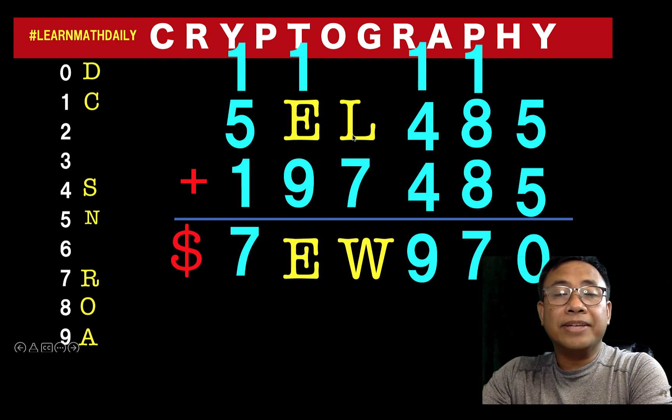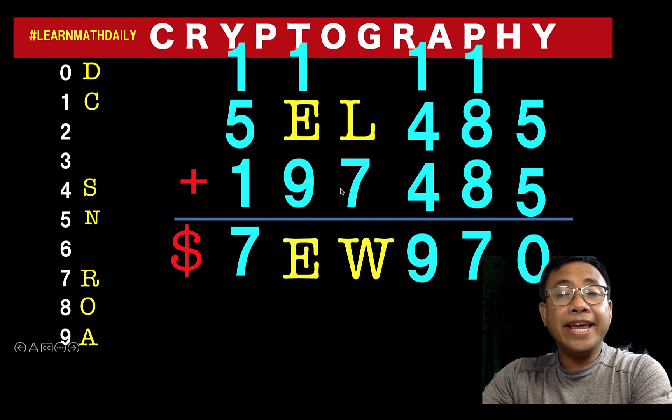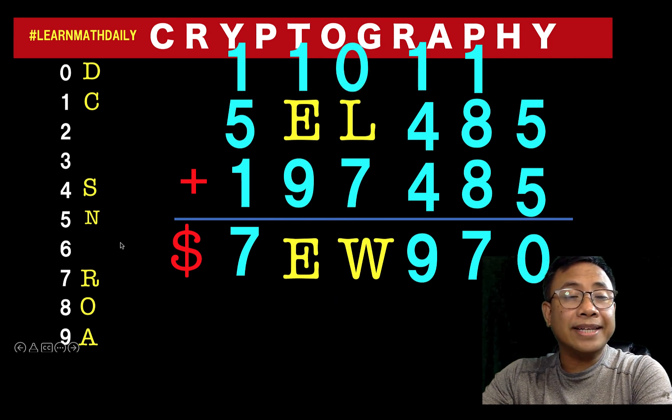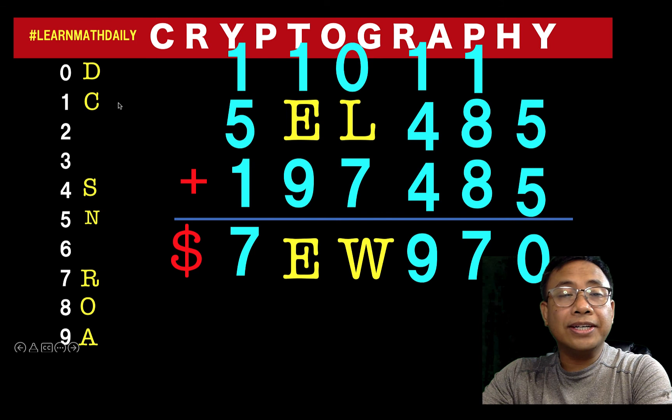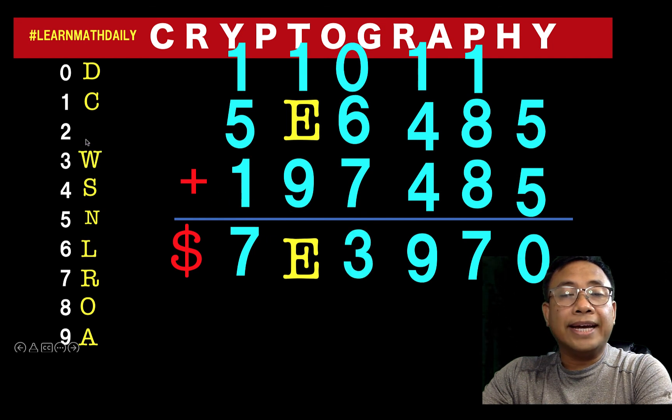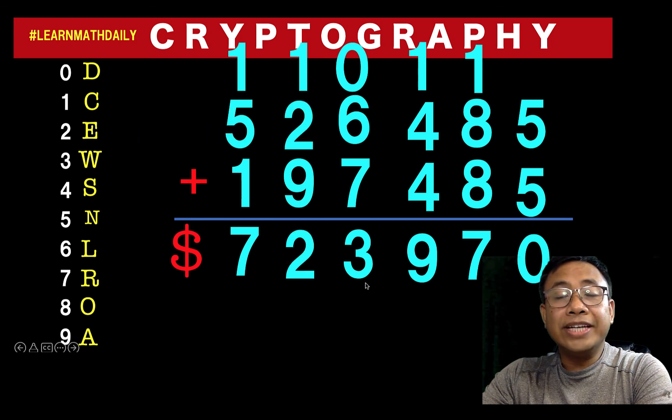Now for the rest of the letters, it's easier because there are only three possible digits to assign to the remaining letters. Note that one plus four plus four is nine with no number carried over. If l is two, two plus seven is nine — not possible because w cannot be nine since a is already nine. Trying three: three plus seven equals ten — also not possible because w cannot be zero since d is already zero. So the only option is l equals six, and six plus seven is thirteen, so w is three with one carried over. The only remaining digit is two, so e is two. One plus two plus nine equals twelve. You can verify that the first reward plus the second reward indeed equals this sum.